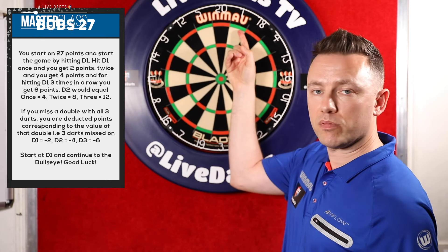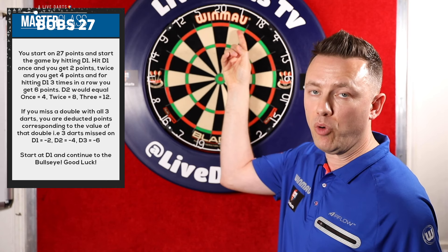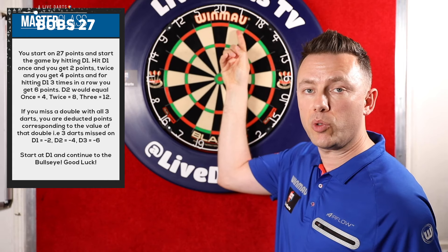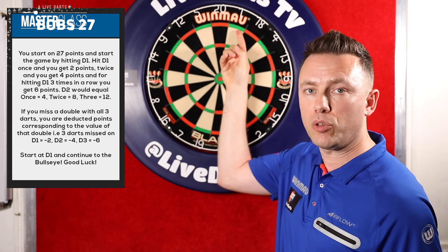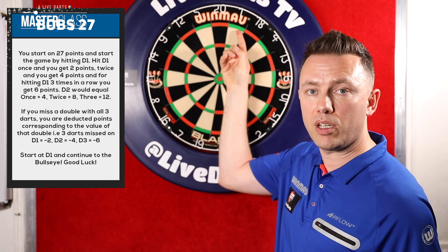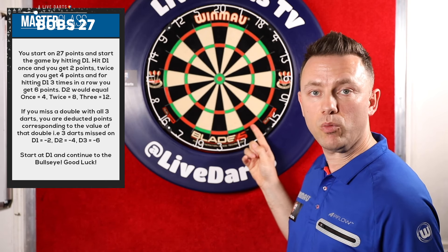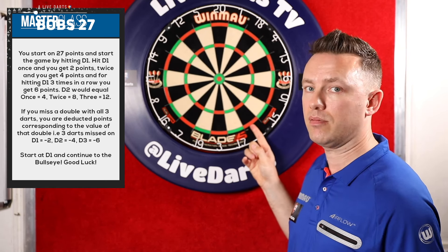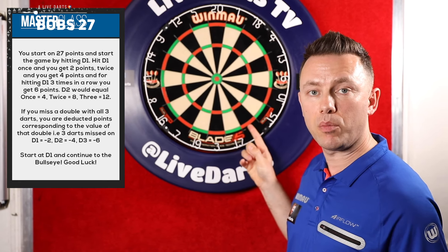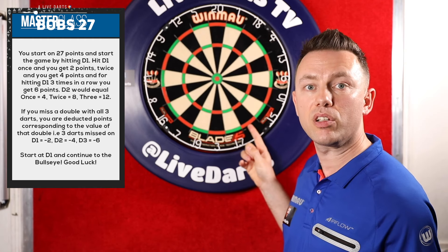With three darts at double one — if you hit it once you get two points, twice you get four points, three times you get six points. But if you miss it with all three darts, you are deducted the value of the double. Starting on 27, if you miss double one with all three you're deducted two points. Going on to double two, hitting it once gets four points, twice eight points, three times twelve points. But if you miss with all three darts you're deducted the value of the double, which is four points.